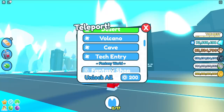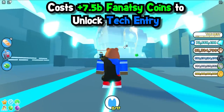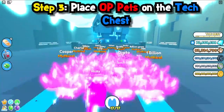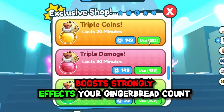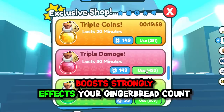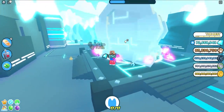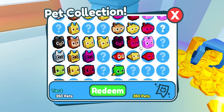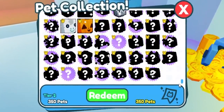Next, teleport to the Tech Entry area — that is very important. It costs around 7 billion fantasy coins in case you haven't unlocked it. Then set your pets to target the Giant Tech Chest. You also need Triple Damage and Triple Coins boost enabled. If you don't have a good team of pets, I suggest grinding your pet index to increase your pet slots, because the more pets you have equipped, the more damage you can do.